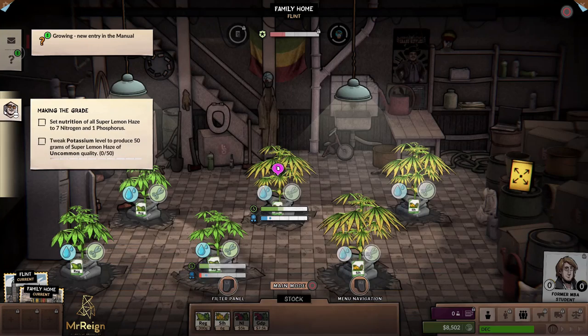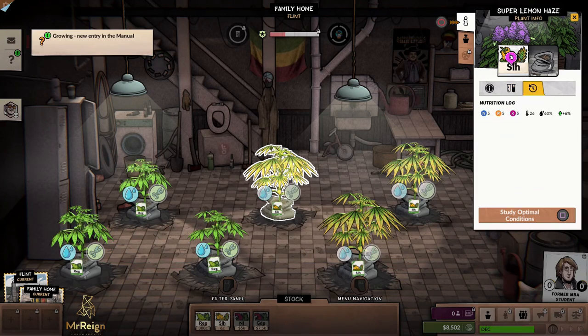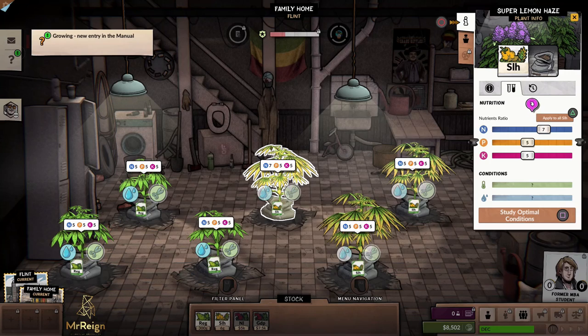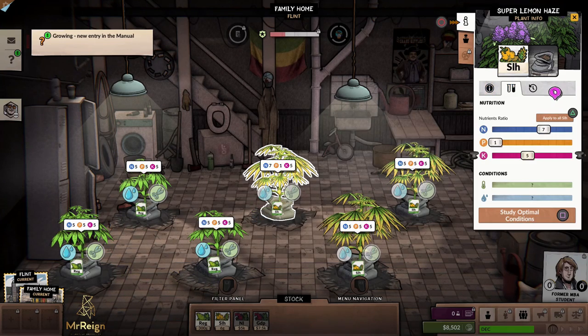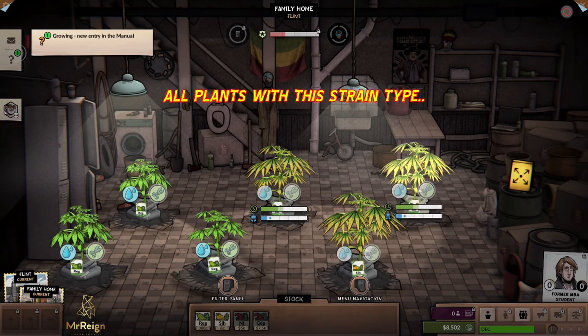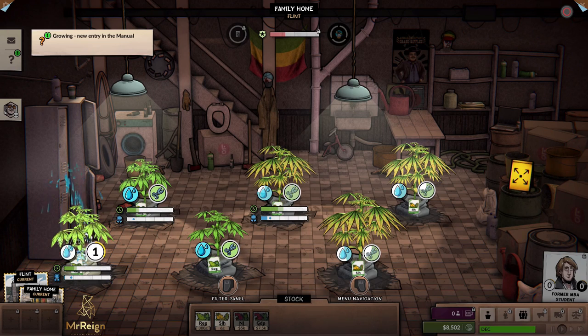New objective: set nutrition of all Super Lemon Haze to seven nitrogen and one phosphorus. Click on the plant, push X to get to the nutrition menu, move down and use the analog stick to adjust. We want seven nitrogen and one phosphorus — going all the way down to two, then using the triangle button to select all plants. The only time you can tell what quality will be is after you water it.